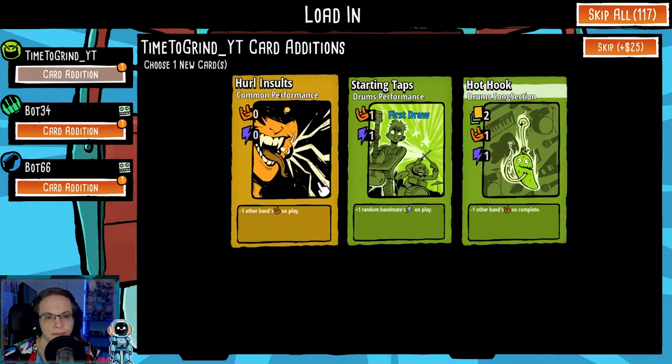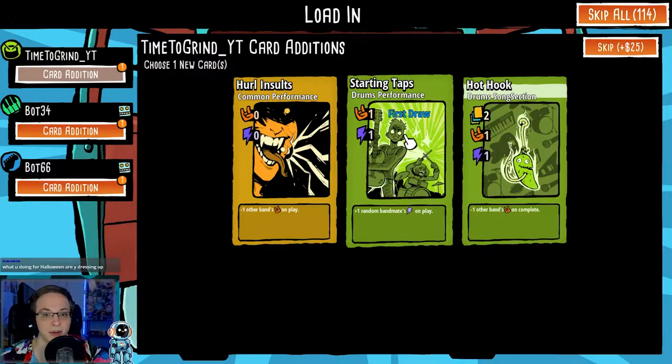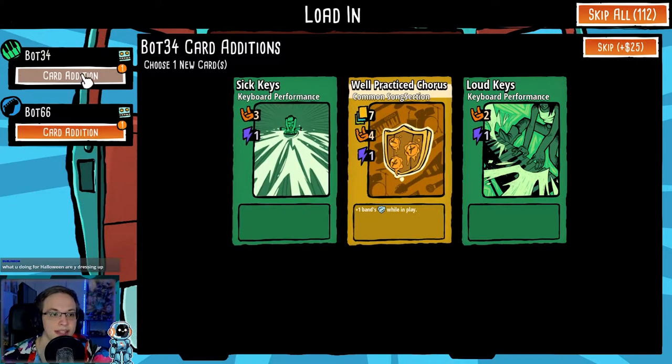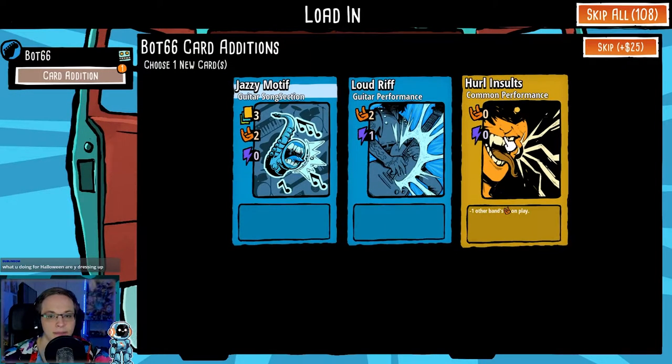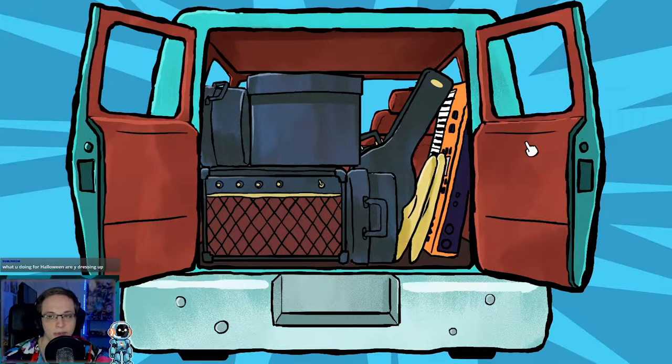New card — plus one random bandmate's energy on play, first draw. That's good. Starting drums — that's cool. Sick keys, that's really good. Hurl Insults — that's just a free card, so might as well.